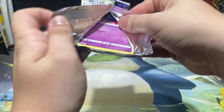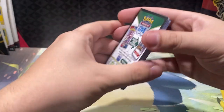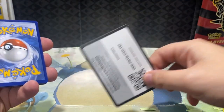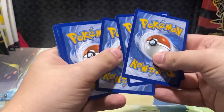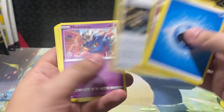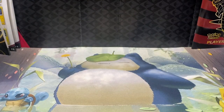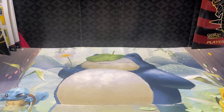Into our pack of Astral Radiance. I think we're looking for Arceus — looking for Arceus in the set for the alt art cards. We got a Mismagius, Hollow Rare.